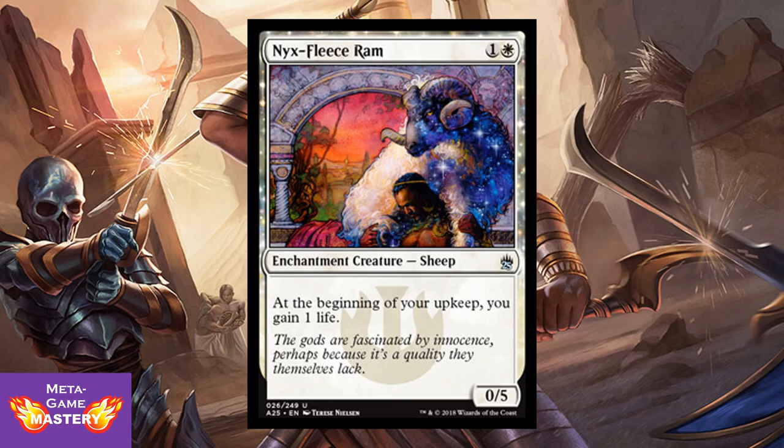Nyx-Fleece Ram — the Sheep Wall is back. It's 1 colorless and white for a 0/5 enchantment creature Sheep. At the beginning of your upkeep, you may gain 1 life. Great blocker and board stall at the start of the game, and a very consistent way to get those repeatable life gain triggers.